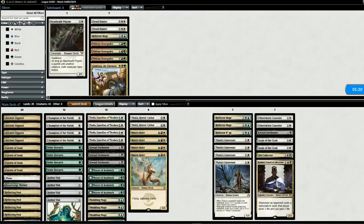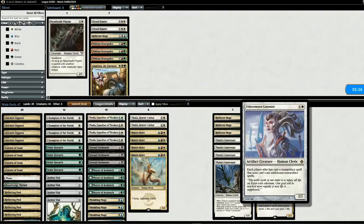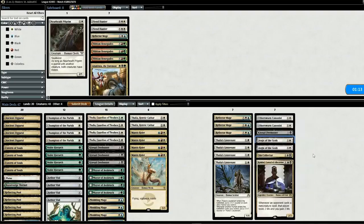Game two. Going into game two, getting rid of four Thalia's Lieutenants and three Reflector Mages, putting in two Cannonists, an extra Kite Sail Freebooter for the Eidolon guys, a Sin Collector, and Cannonist. All those cards are pretty good against Storm. Opening hand — we don't really have any of the Cannonist cards but this could work, so we'll keep. Start off with Vial.